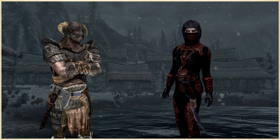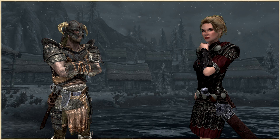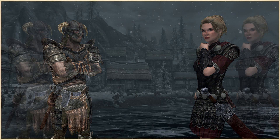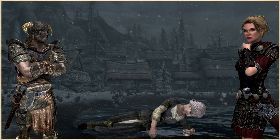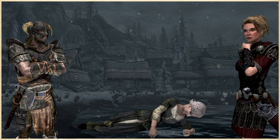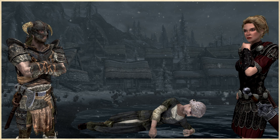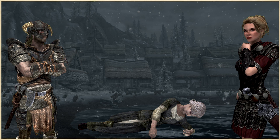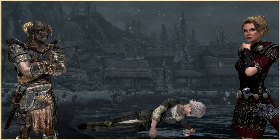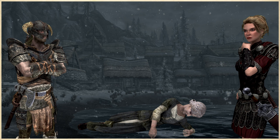If you choose not to betray the Penitus Oculatus, you investigate the murders either with Ingrid or without her, presenting her what you found afterward. These investigations come in the form of interrogating the local population about motives, asking for rumors at local taverns, and asking the guard what they found. You'll learn that the victims were all murdered in the same way — with two jagged daggers, basically two Blade of Woe-style weapons. This would obviously use a different character model so the player could clearly see the difference between this kind of murder and a regular Skyrim dead body, which will be pivotal for the quest later on.